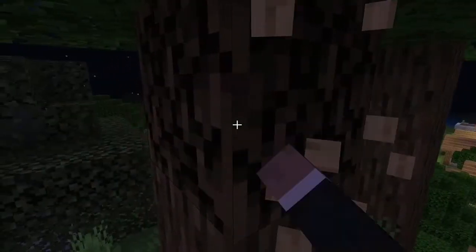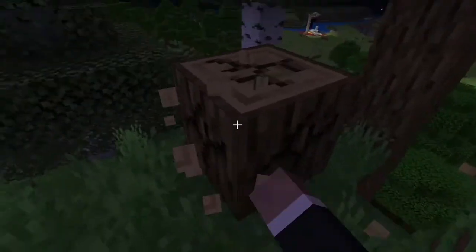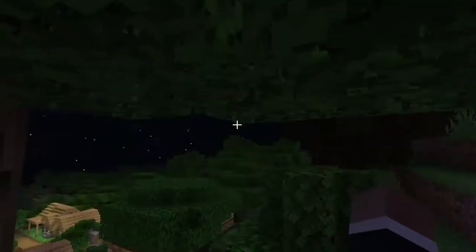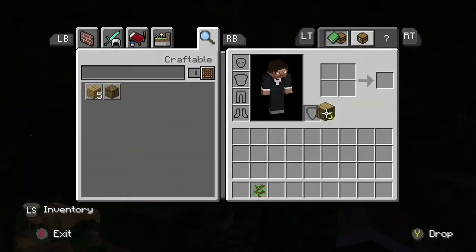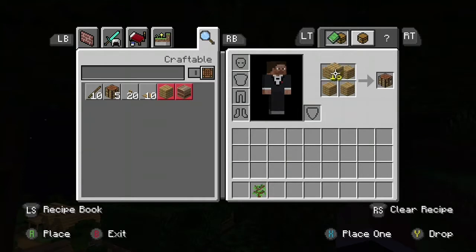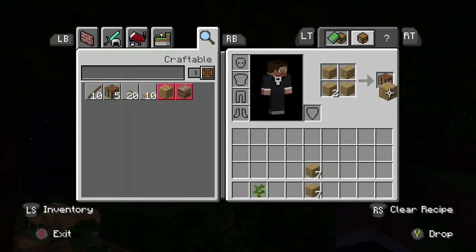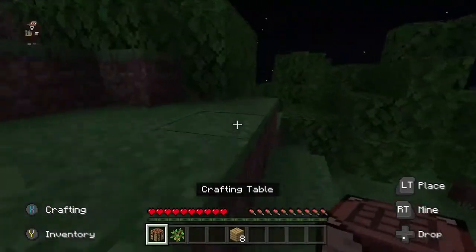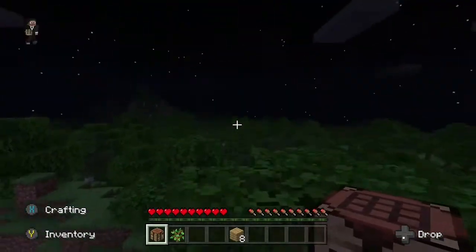Let's mine down some wood and try to get a crafting table. If we cut down this wood we should be able to get a crafting table, let me just cut down this wood real quick. If we get this and place it in here we should get these planks and then we can make a crafting table.